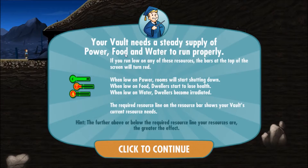Your vault needs a steady supply of power, food, and water to run properly. If you run low on any of the resources, the bar at the top of the screen will turn red. When low on power, rooms will start shutting down. When low on food, it will start to lose health. When the bars become irradiated - oh, that water sounds really important then. The required resource line on the resource bar shows your vault's current resource needs.